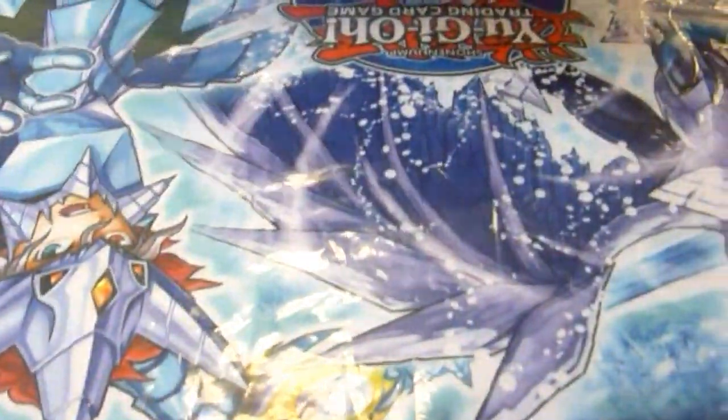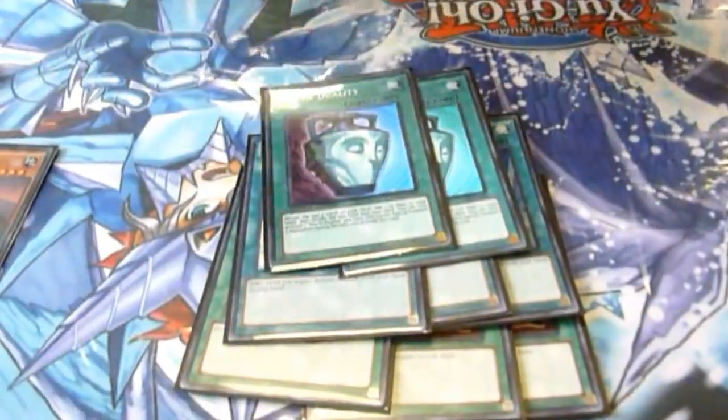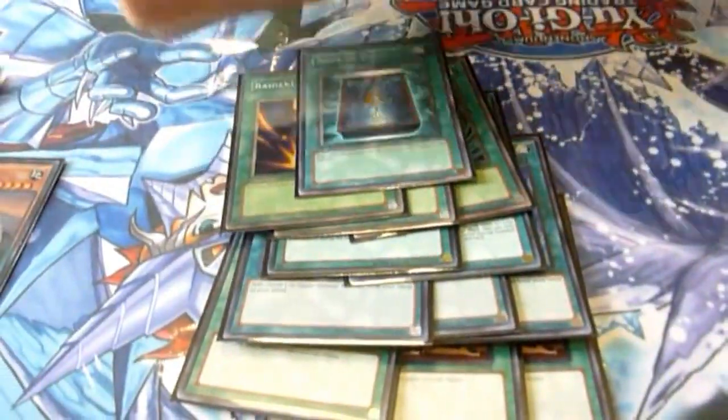Then pretty standard spells. Triple upstart. Triple summoner's cards. Two duality, it's great for siding out. Double space. Raigeki. The Foolish Burial.